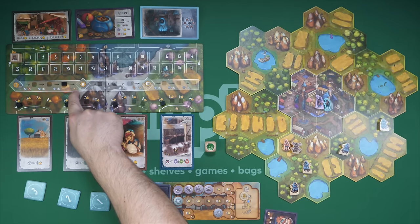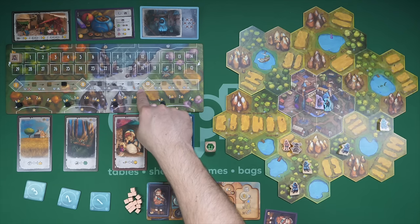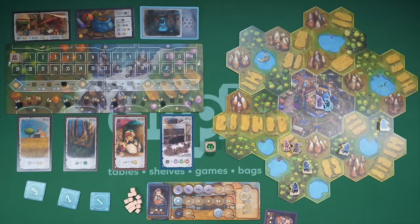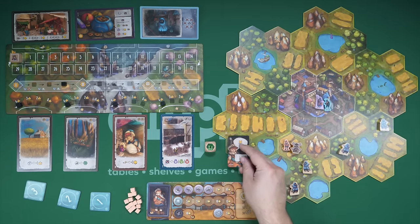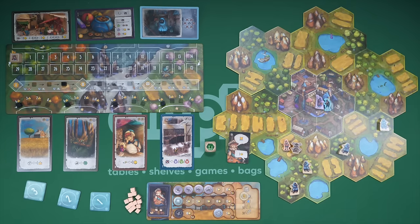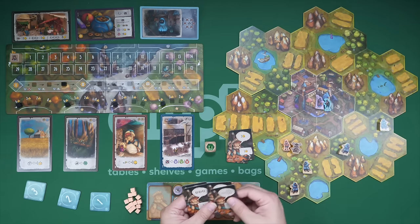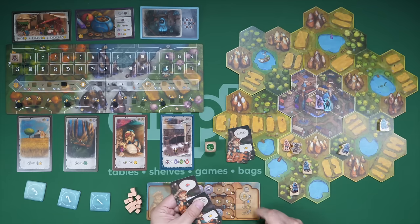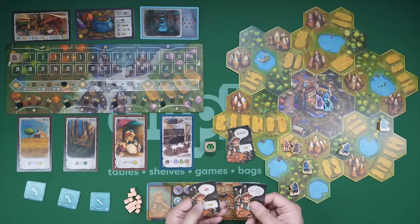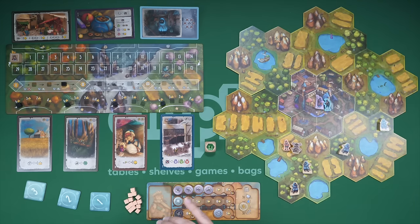Everyone draws a card at the first season break, and then at the second season break everyone who is not in the lead draws two of those cards — you can pick whichever two you want. At the end of the game you get victory points for these: for every one of these windmills I built, I get two victory points. For every three coins I get a point. If I have three of the same kind of good, I get three victory points. You can repeat these as many times as you can fulfill them.